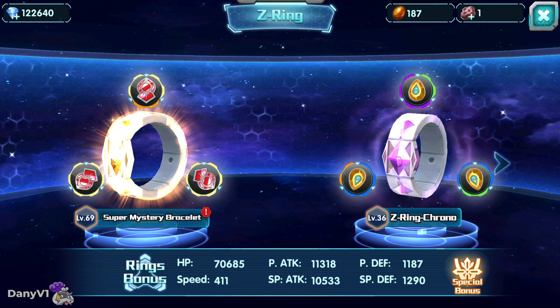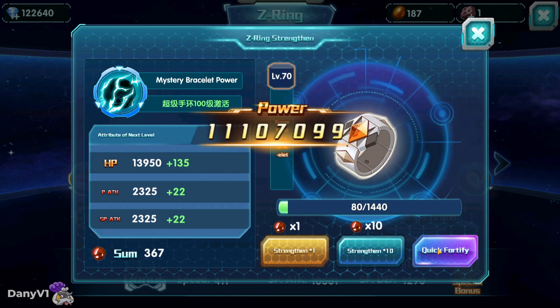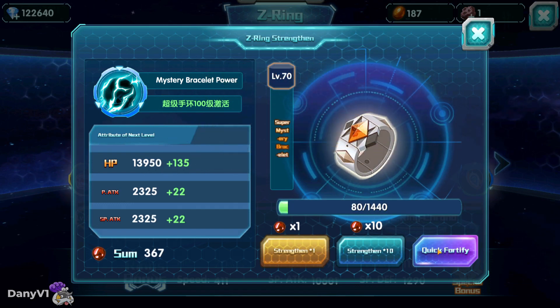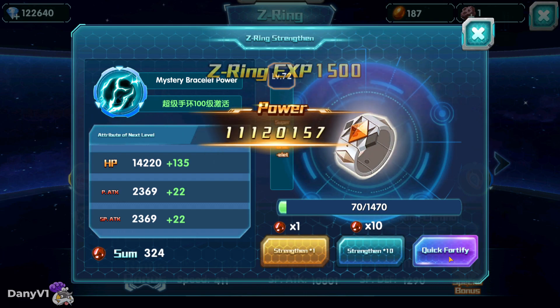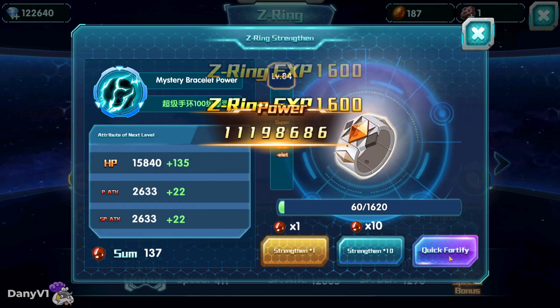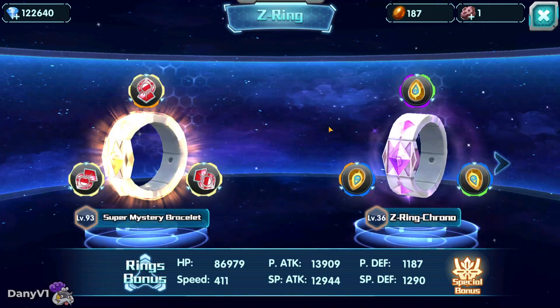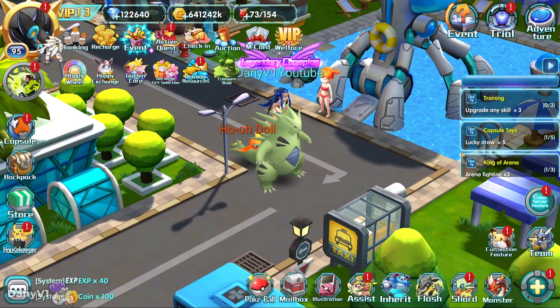Now let's go over to my Z rings because I have a beautiful surprise waiting. We are on level 69 of my Z bracelet, my first Z bracelet of the account. And now we upgrade to level 70 and we have a lot of resources already waiting. This will not give me speed — the first Z bracelet. Only the second Z bracelet would give me speed, but this gives me a lot of power, so I'm using it today.